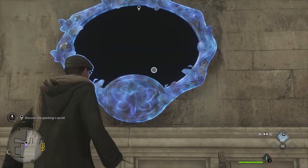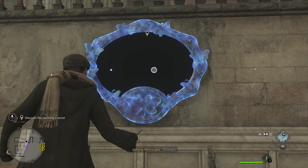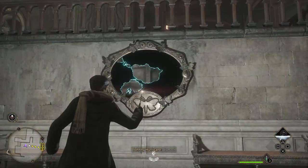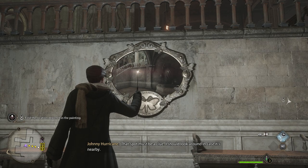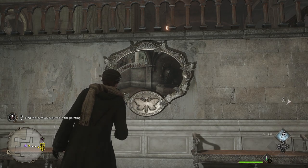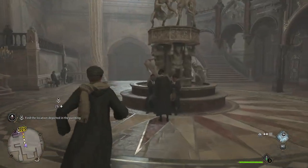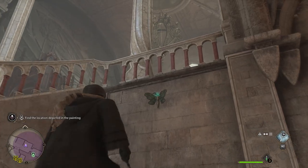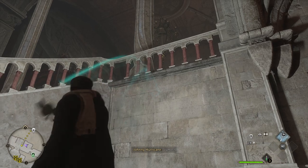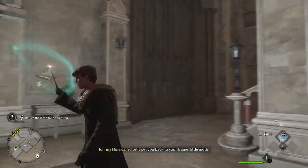First thing you want to do, use your light spell — Lumos. That will reveal a spot just down the stairs, so head down the stairs. It actually marks on your map too. Head over there and use your light spell again. Let's get you back to your frame, little moth.